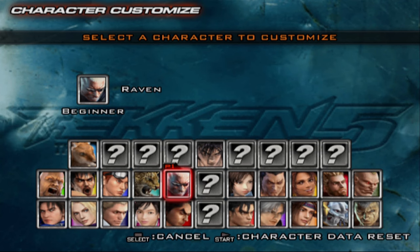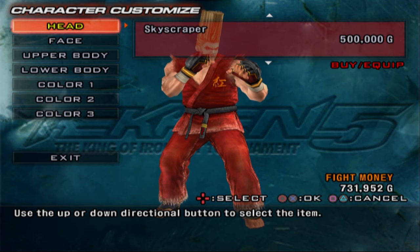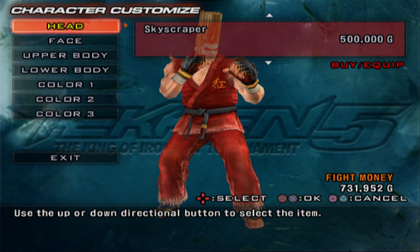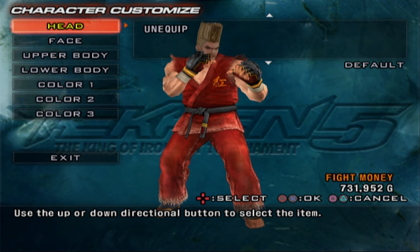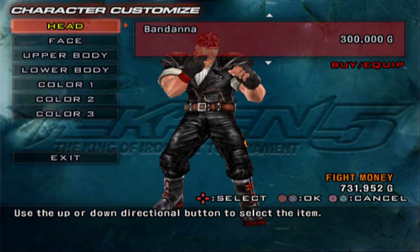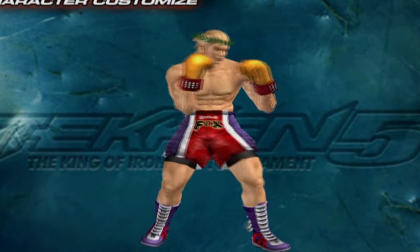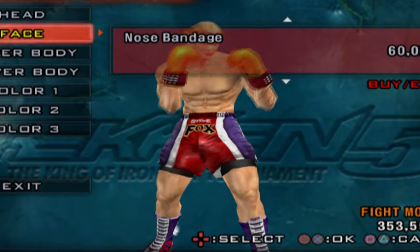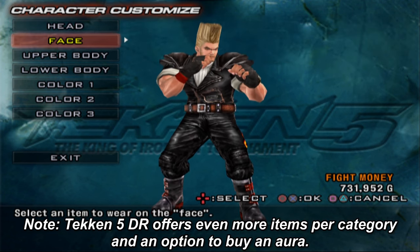Depending on the character and costume you pick, they'll all have their own unique options. For example, if you pick Paul's base costume and go to hairstyles, you'll see flat top, ponytail, and long hair. But on his alternate costume, he instead has a bandana, helmet, and long hair. The options vary depending on not only the character but the costume you pick. The drawback is there's just not a lot of options for head, face, upper body, and lower body categories.